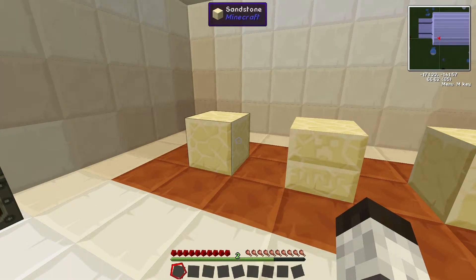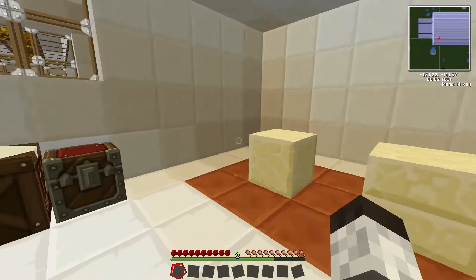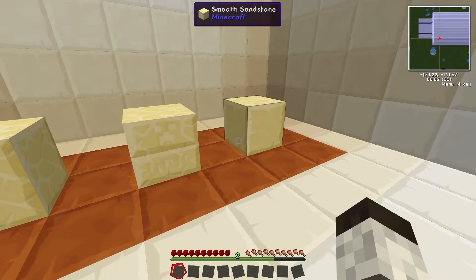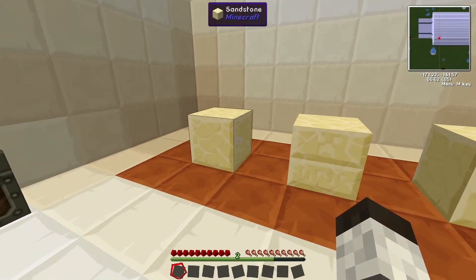More often than not you get the crafted ones — the chiseled and the smooth sandstone — when you have structures. Normal sandstone is more commonly found just as plain sand, like the sand mountains you see in the desert biomes.